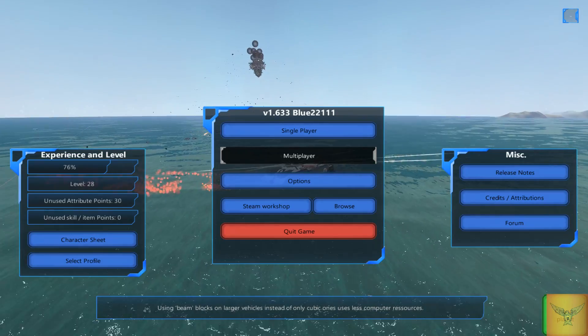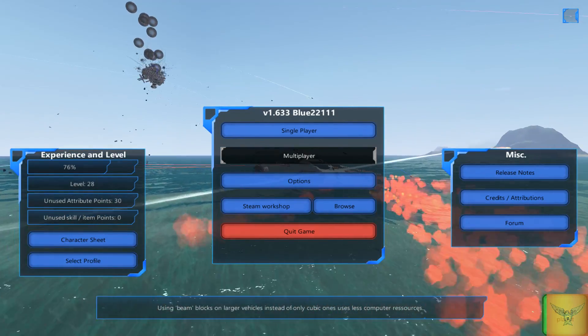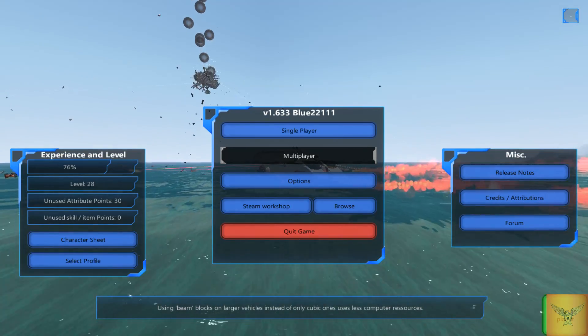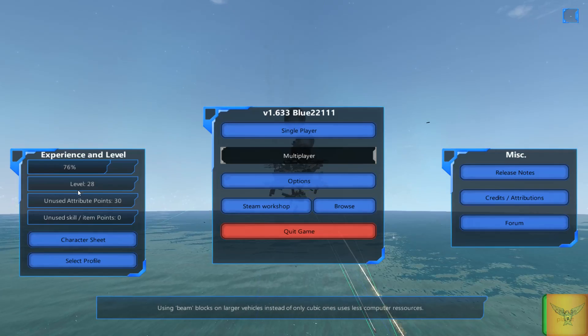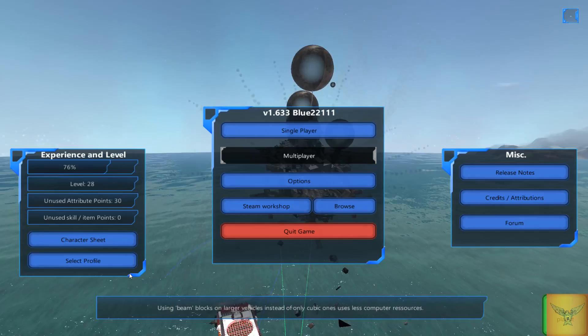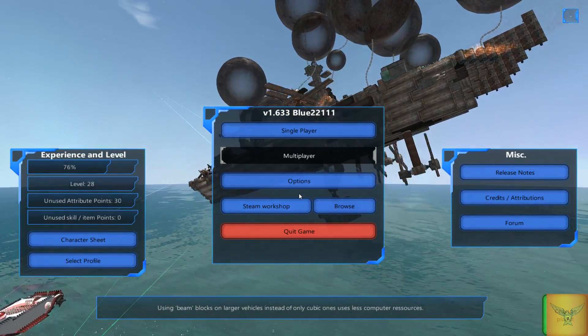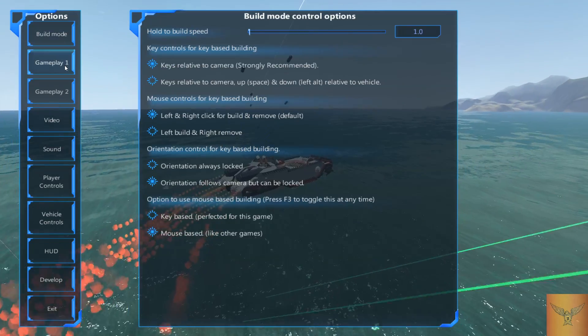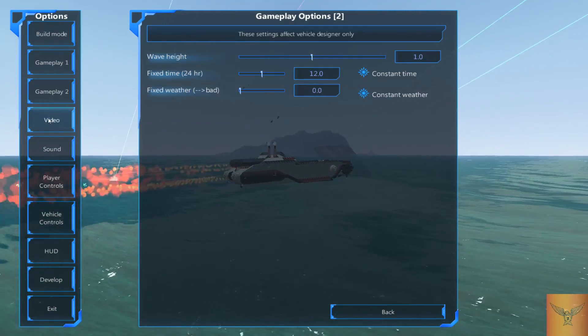I'm gonna start off with the real bare basics of building ships and the menus themselves. For the menu it's very simple — there's your character, not gonna go into that, I'll go into that during a different video because it doesn't tell you how to do anything major.